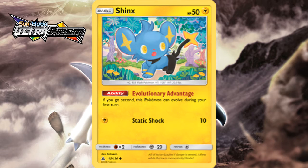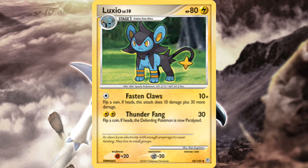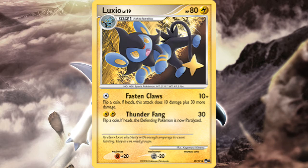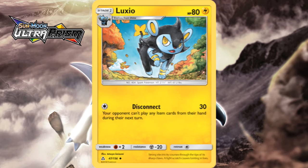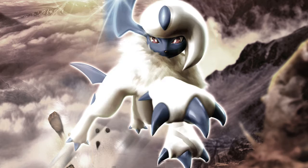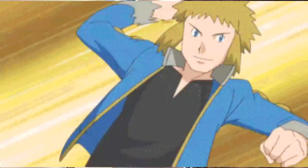There's also the 50 HP Ultra Prism Shinx that can evolve immediately with its ability if you go second on the first turn. Luxio didn't get the same treatment, but a few of its cards do get nice free retreat — that would be the original DP print slash Pot Bait print, the second Next Destinies print, and the one in Breakpoint. The Disconnect Luxio from Ultra Prism did have some slight hype and made some players curious, having an easy-to-use item-like attack, but ultimately didn't do much given the rest of the card and the format. There aren't any Japanese exclusive promos for this whole line either, only a few alternate art prints like in the Pot Bait series.